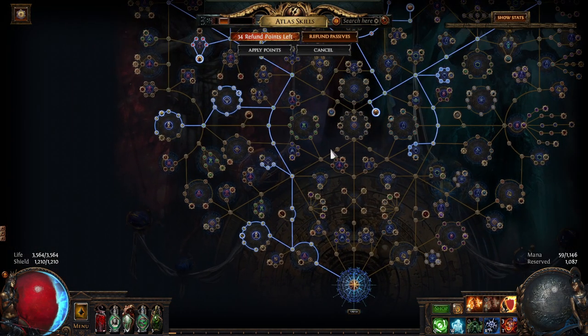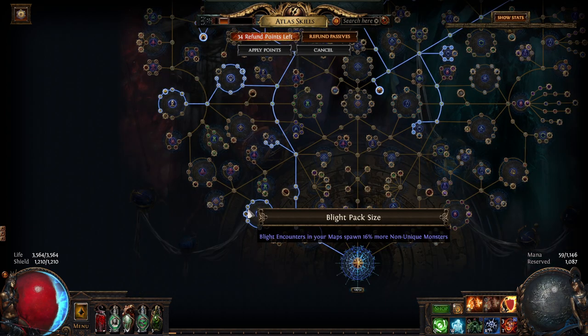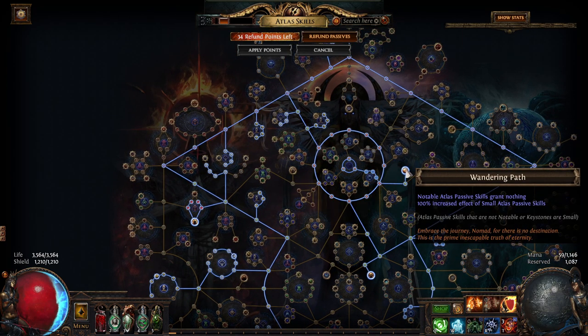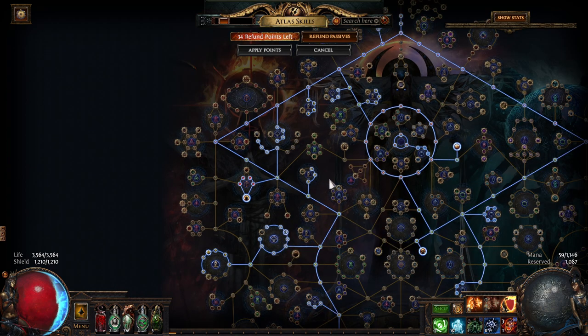The atlas tree is pretty much straightforward — we are going for a magic finder passive tree with wandering path for more currency drops. We're going to go with blight. Why blight specifically? Blighted chests at the end of the blight are affected by the map modifiers, so with a lot of quantity from magic finder, drops will be much higher. Blight and delirium synergize well because when you activate blight during delirium, the timer stops and you build up a lot of rewards.